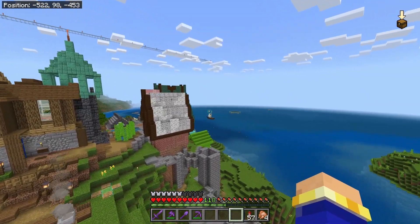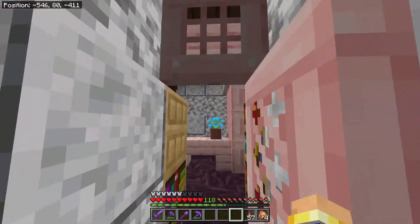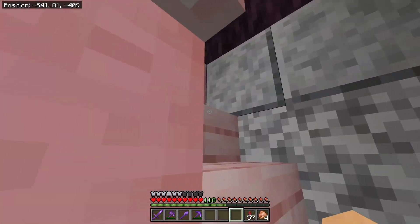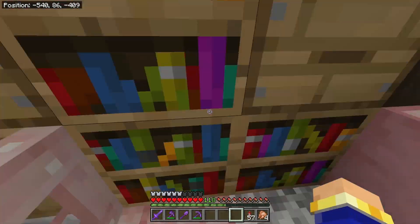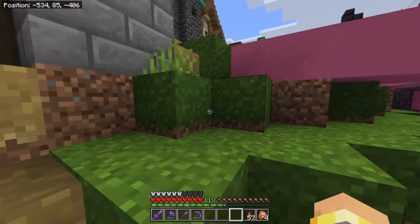She did get an Armor Stand anyway, because it is her subscriber house. So I gave her a customer that is sitting up here looking through some manuscripts, seeing which book to buy. It's just a zombie with some leather armor.